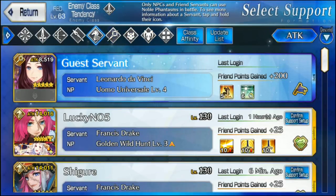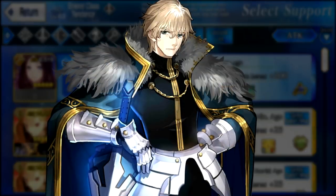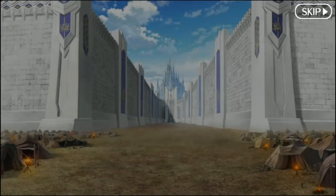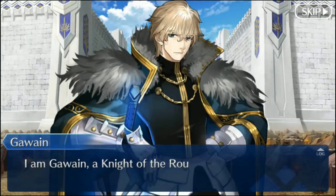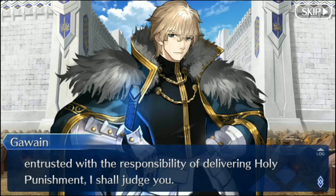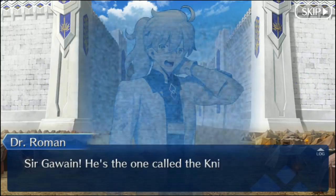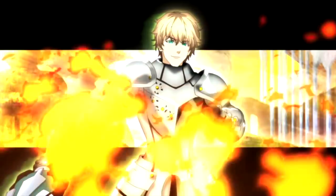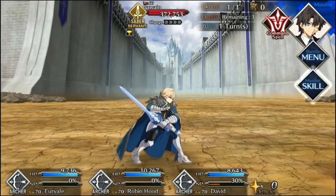Welcome to the first boss fight of Camelot. You'll face the Knight of the Sun, Gawain. A thing to note about these fights: you'll always fight your opponent normally at first. During this state, they do not use their noble phantasm — they instead use their extra attack. Consider this an introduction to their skills, fight patterns, and them as a person. And then... the real fight begins.